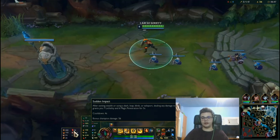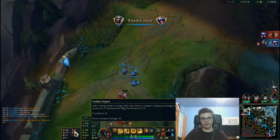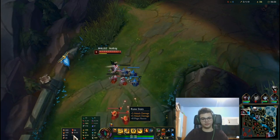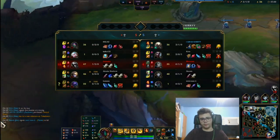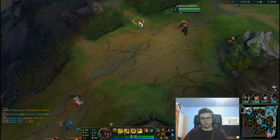For secondary runes you can go Sudden Impact and Eyeball Collection, or Biscuits and Time Warp Tonic, or even Transcendence and Nimbus Cloak. Choose whichever fits best. I like Sudden Impact for the extra lethality. For stat shards, go for Attack Damage and either Armor or Magic Resist based on the matchup.